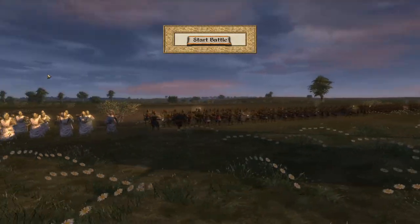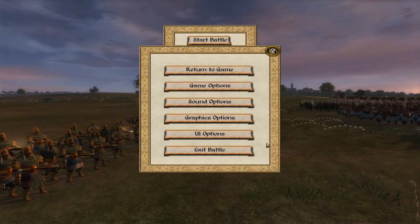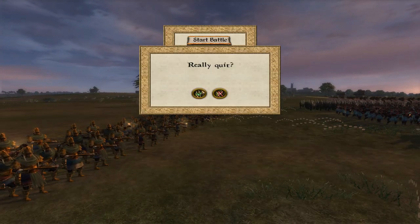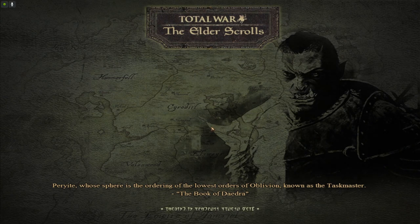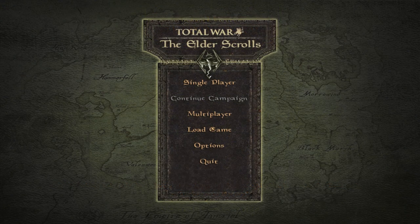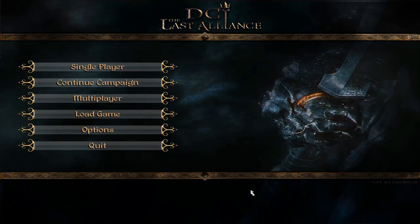Number 10: DCI - The Last Alliance, a submod for Third Age Total War, set in the Second Age. This is a very very good submod which adds a lot of new units to every faction. I believe all the units are new in this mod - they are not using the old models of Third Age Total War. It's set on the same map as Third Age Total War and Divide and Conquer, because it's a submod. It has fewer factions than Divide and Conquer but still more than the original Third Age Total War, which had about 12 factions.